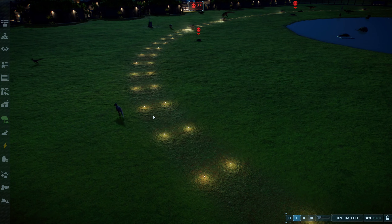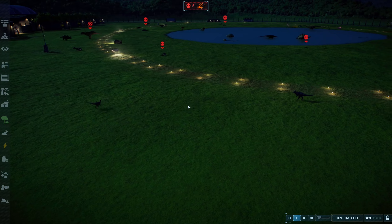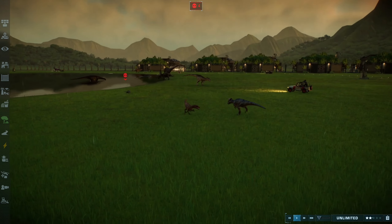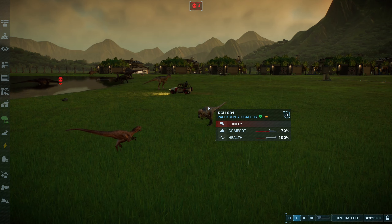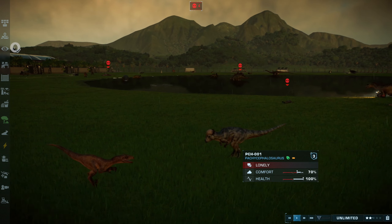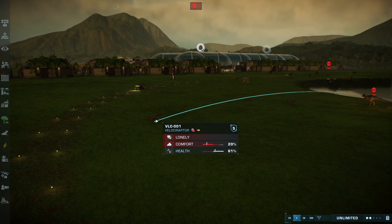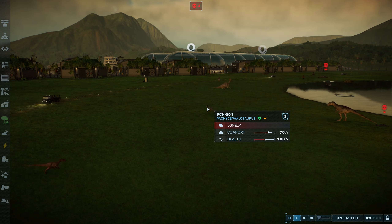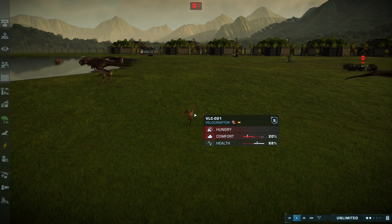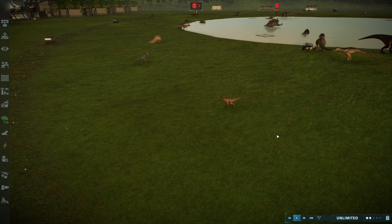Pachycephalosaurus is actually still in it — that's surprising. Looks like the Velociraptor and the Pachycephalosaurus are going at it. The Pachycephalosaurus has already gotten a hit and the Raptor's actually not doing too well itself. They are breaking it off — that's probably at least a little bit of a smart idea. The Velociraptor is healing, so it's at least being a little bit resilient and sticking into this battle.